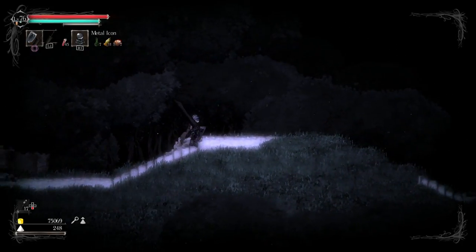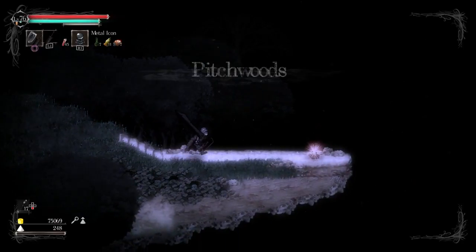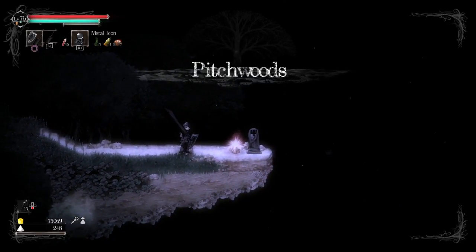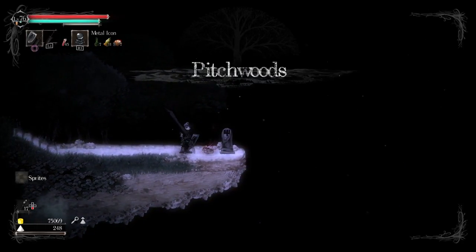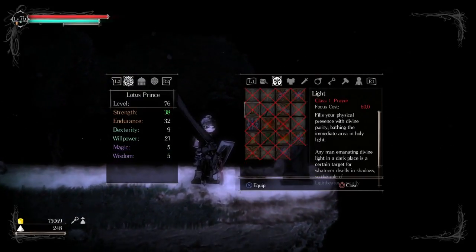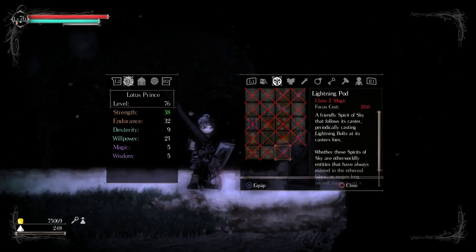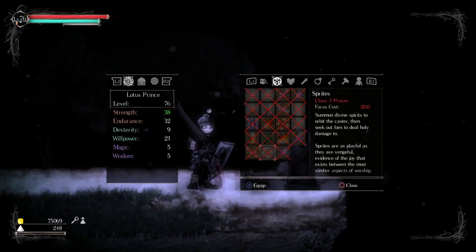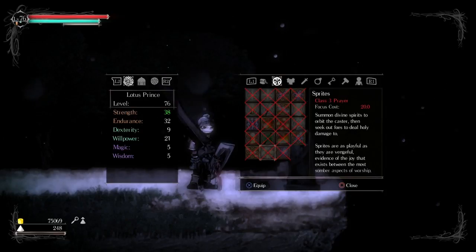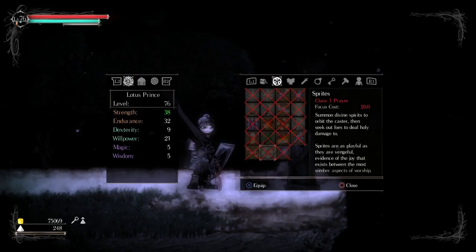I would like to see if I could level up my Jaws of Death, but I still need locks of hair — which are so easy to get, I just need to get them. Welcome to the Pitchwoods. Sprites — a friendly spirit of sky that follows its caster, periodically casting Nod's lightning pod. Summon divine spirits to orbit the caster, then seek out foes to deal holy damage. Sprites are as playful as they are vengeful, evidence of the joy that exists between the most somber aspects of worship.